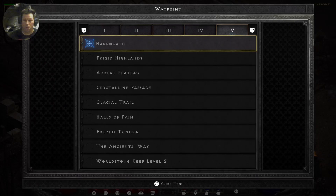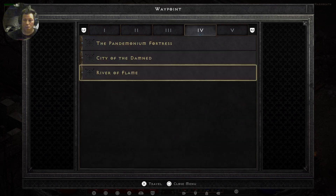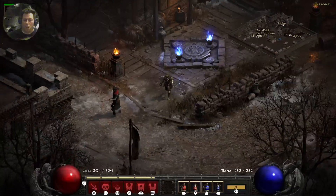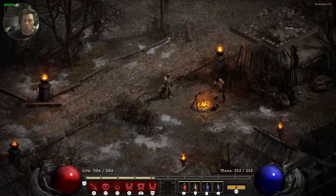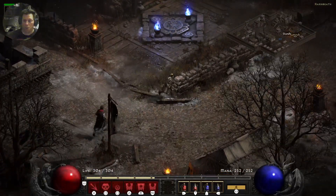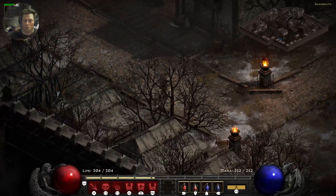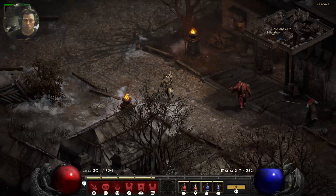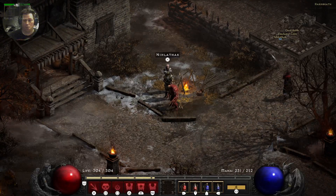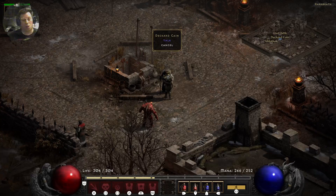Here are the waypoints. We'll get the first waypoint in the highlands and then we'll get all the waypoints. We have all the waypoints here. We're trying to find Cain — he's walking around here somewhere. We'll raise the Golem. There's another merchant that you can gamble. There's Cain. Use all your identifications and everything else.